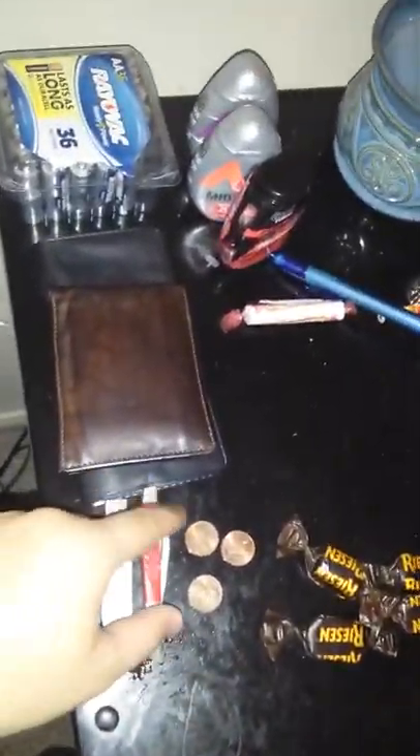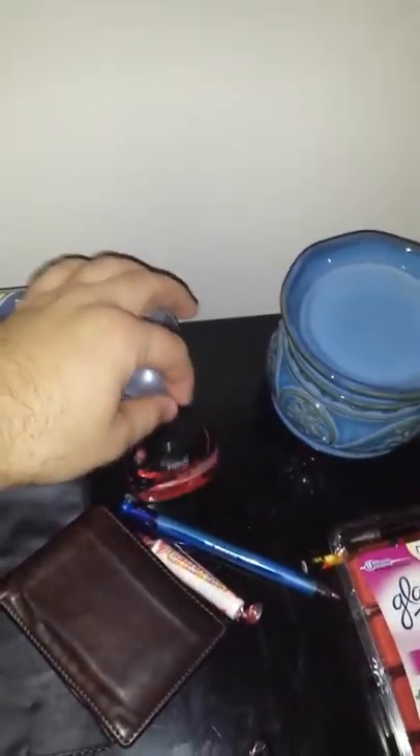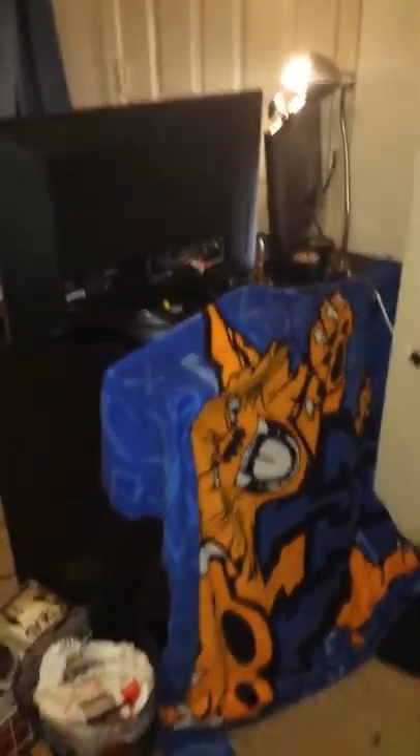This is my mini fridge — gamers gotta have a mini fridge so they don't have to go downstairs. I got my flash drive, a knife, some change, some candies, some gum, something to keep my room smelling good, my wallet, my checkbook, some batteries for my Xbox controller, and some stuff to put in my water to make it taste good. I got some pens because I do homework around here.